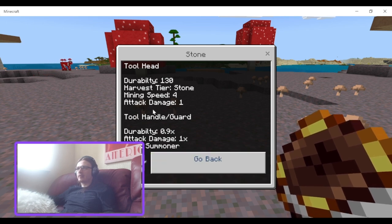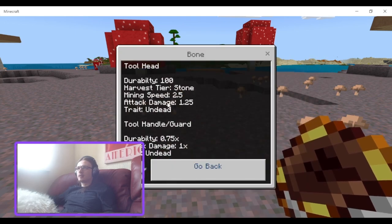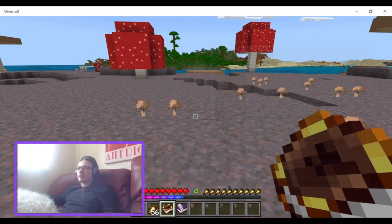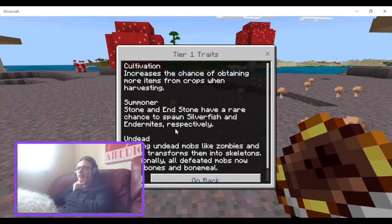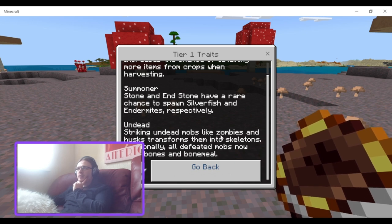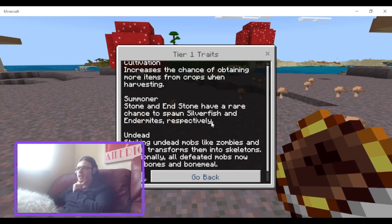Stone forward. And tier one traits — you've got cultivation and summoner. Stone and endstone have a rare chance to spawn silverfish and endermites respectively. On tracking, mobs like zombies and husks transform into skeletons. Additionally, all defeated mobs now drop bones and bone meal.